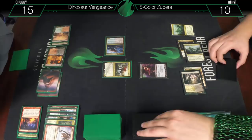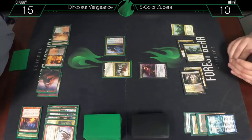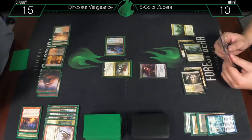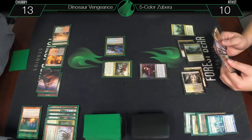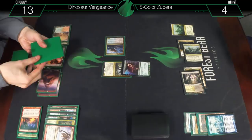So Floating Dream lets me draw two cards, and Ember Fist lets me deal two damage however I please. He gets sacrificed anyway. The Bloodthrone Vampire is now a 5/5. Deal two damage to you, two damage to me — I go to thirteen.